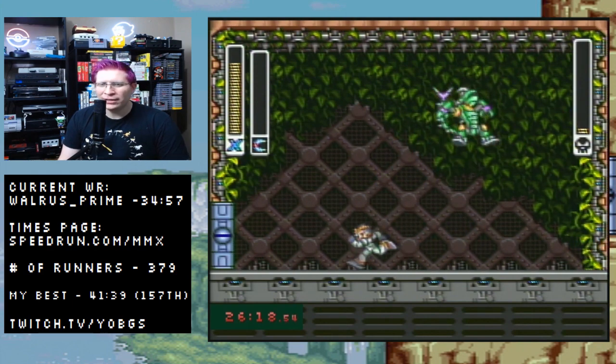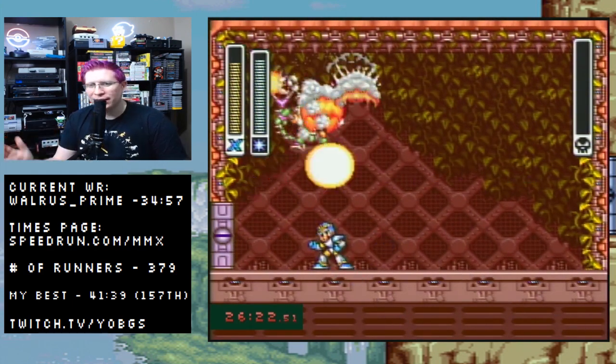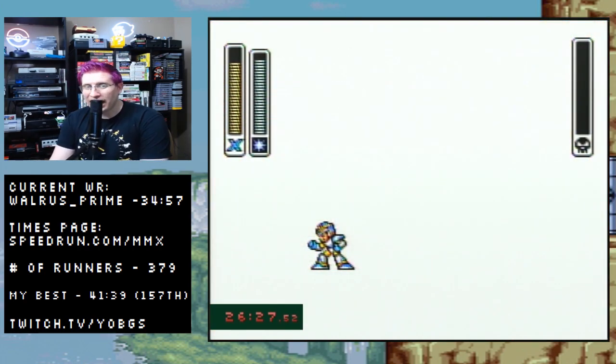Because we used the 18 boomerangs earlier we don't have enough ammo to kill him outright, but we have enough to get him down. I switch to ice shots — they bank off the wall — and he's done. Now we could go to the Wily stages, but we're going to go back to Penguin first.